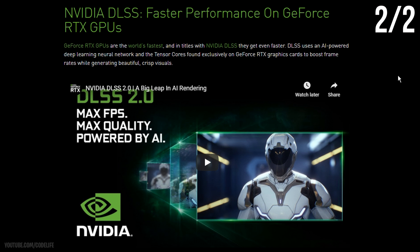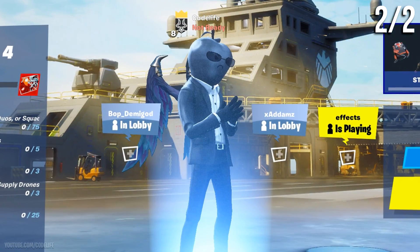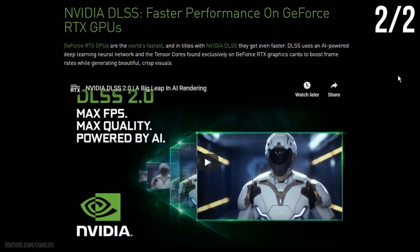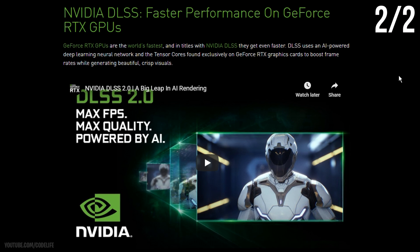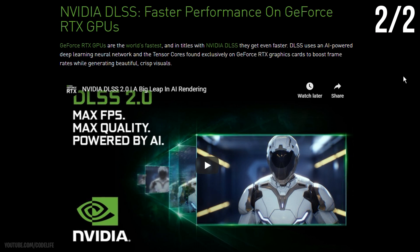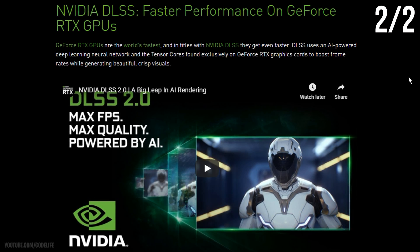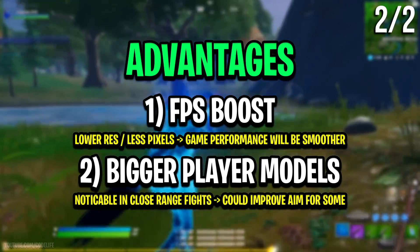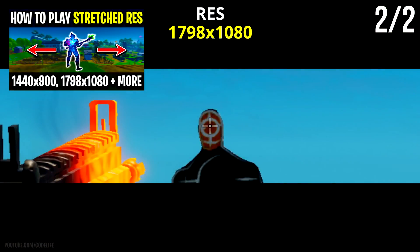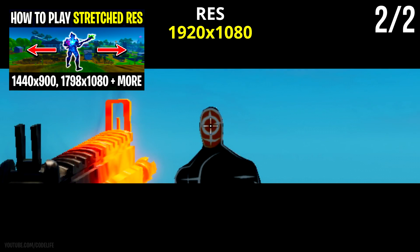The reason DLSS is such a big game changer is that with this setting you can play Fortnite on a lower resolution without actually losing any visual resolution quality. It sounds crazy, but that's exactly how it works. It's all thanks to AI that Nvidia developed, which will upscale the lower resolution up to your target resolution. So you can play on a lower resolution, and visually you won't see it as a lower resolution because the AI upscales it automatically without any noticeable loss in quality.